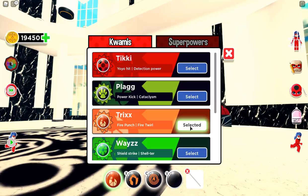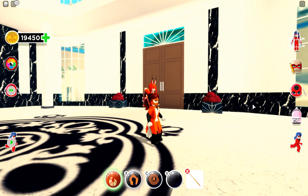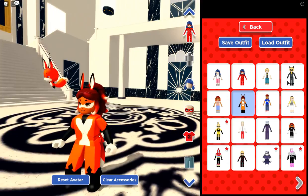Next one is Trixx — for a Fire Punch and Fire Twirl. Let's go ahead with X — oh look at that, that's super cool! And C — she twirls! That is a very cool effect.